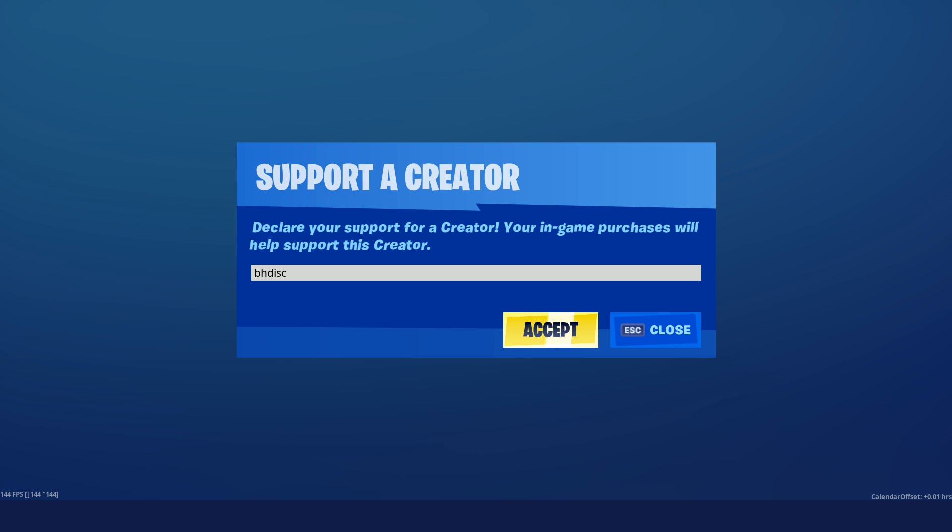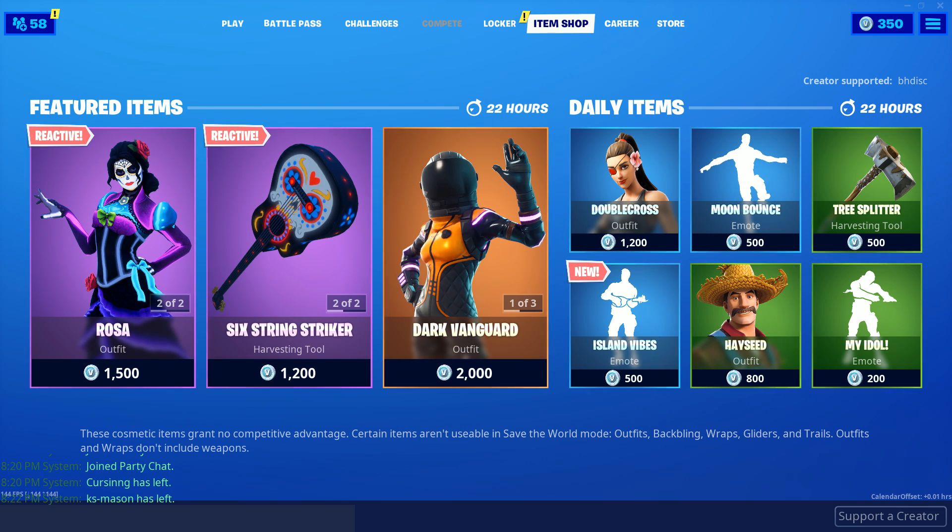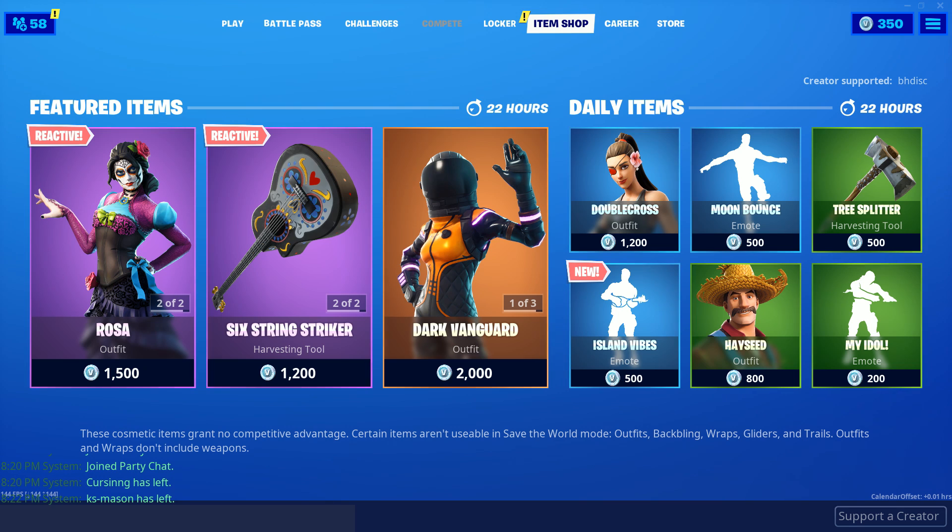From the 19th to the 21st they double the supporter creator code, so all you have to do is click supporter creator, go in there, click accept after you put BHDisk, boom, and then buy something with that and it'll help me out a ton. Alright, anyway let's get right to my settings.